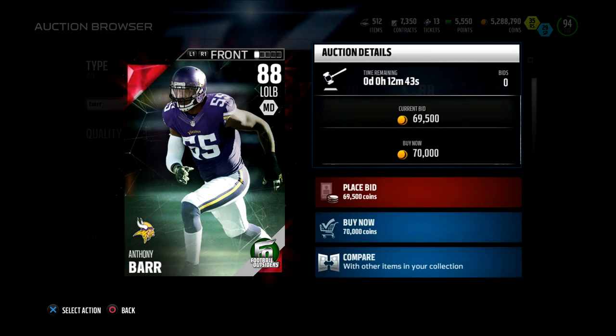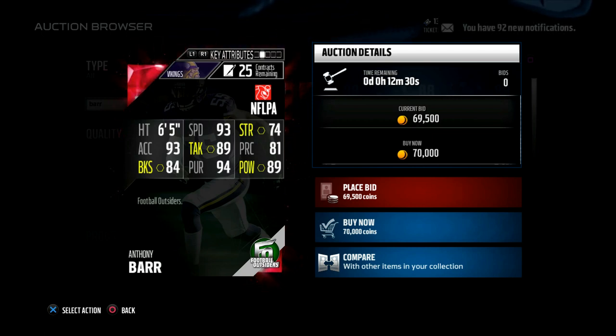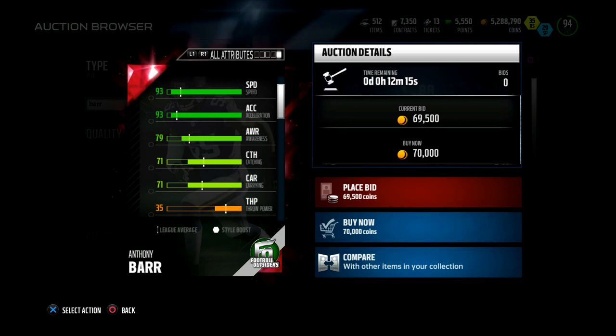One card I know everybody's gonna be going after is Anthony Barr. He always has big-time speed — great budget gold card. Check this out: 93 speed, 89 hit power, 84 block shed, 89 tackle, 94 pursuit, 81 play recognition, 93 acceleration, and 74 strength. Anthony Barr looking pretty solid — big time speed as expected. I wish I had his gold to compare but it's a huge overall jump. I like the hit power.